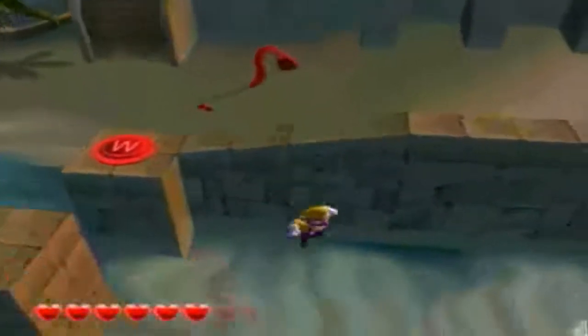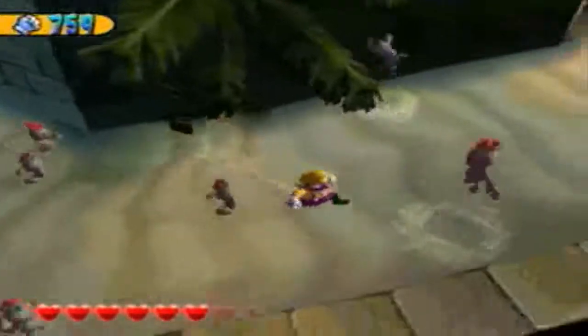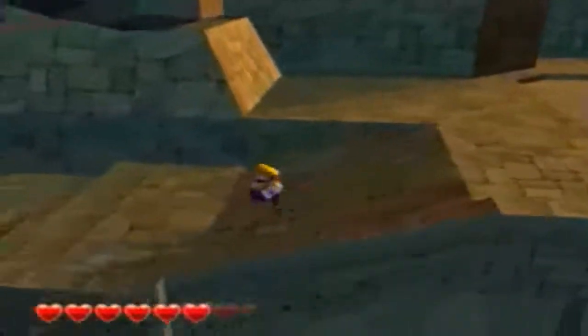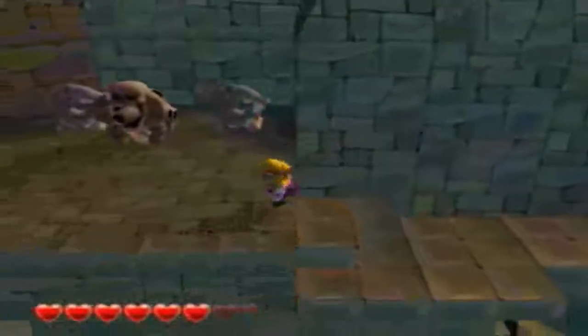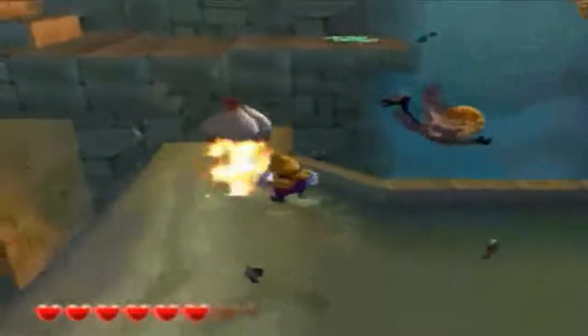Hit the switch, jump on down, punch this chest, grab the treasure, cut to the ledge up above. Now for more glow orbs — a never-ending supply of them. Even though we killed the dragon that seems to spit these things out, they're still all over the place for some reason.